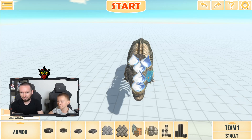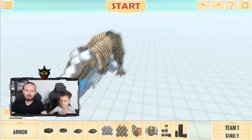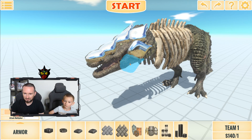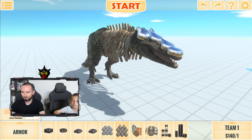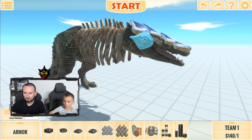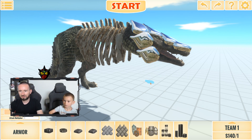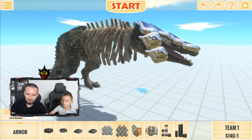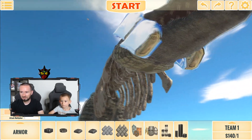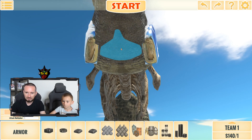It probably won't fit all the way around but we can try to do the bottom also. We don't want to cover up his mouth so we'll put it right there at the bottom. Over here on this side, and then over here too. I think this skull crawler is gonna turn out pretty good!